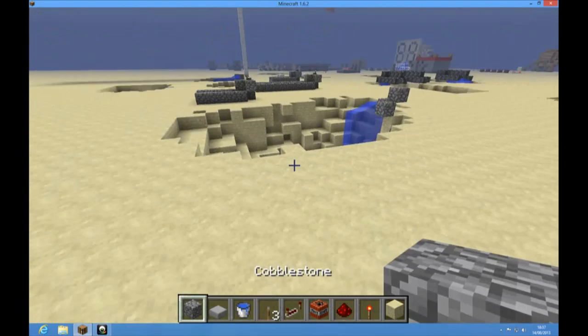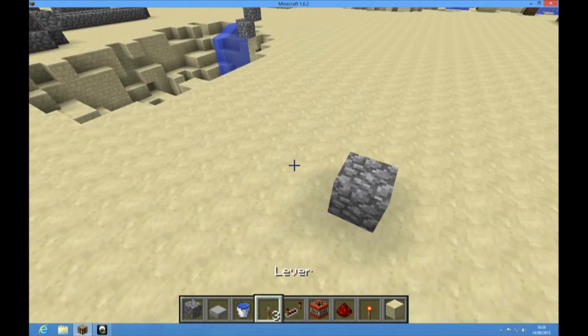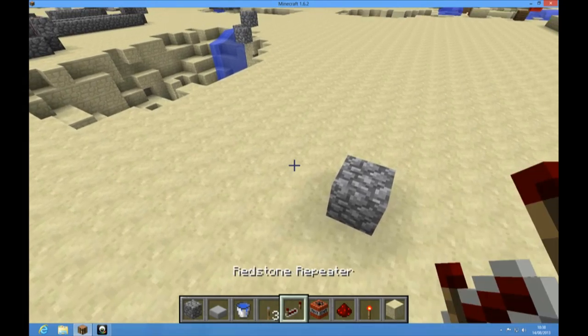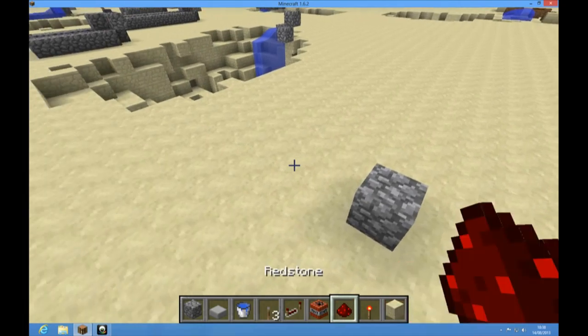You're going to need any block. You also need a stone slab, a water bucket — just one — a couple of levers, a few redstone repeaters, at least three pieces of TNT, and some redstone.